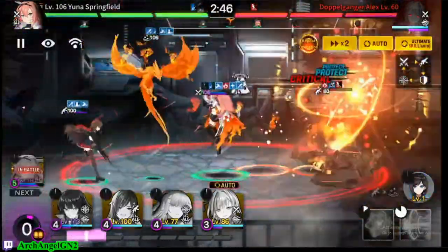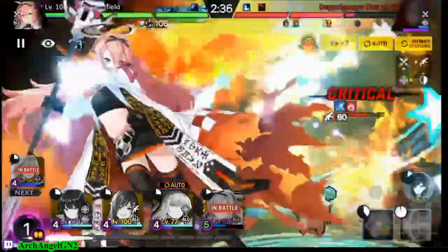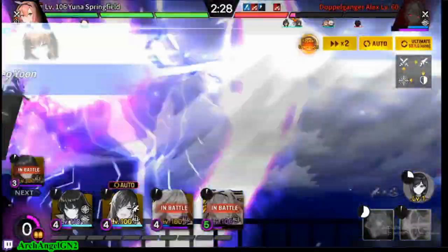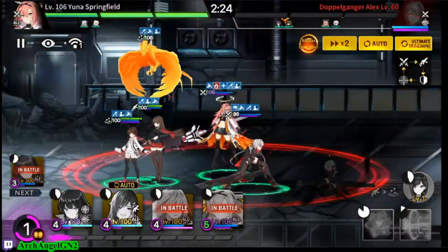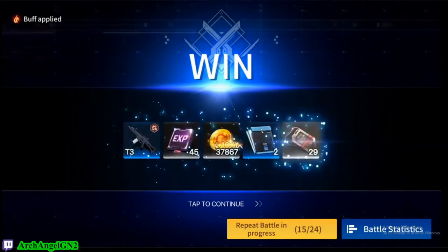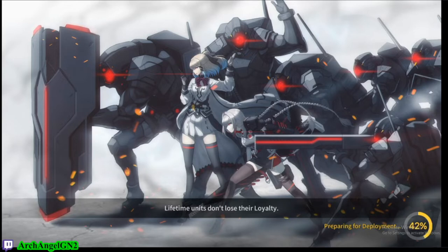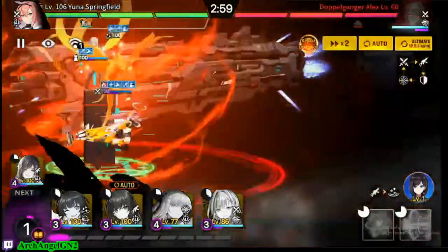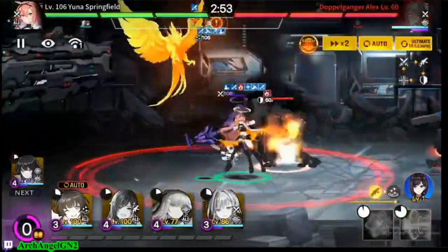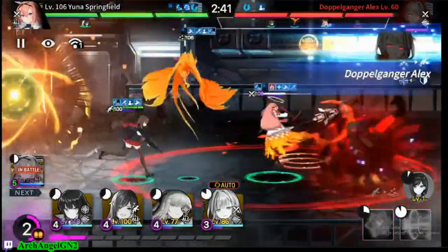For a full breakdown of what gear works for which character, our friends over at Praedwen have a handy cheat sheet — a full alphabetical list of characters and what gear they want for PvE and PvP. Generally, building PvP gear will also cover you in PvE since the character plays mostly the same. If you scroll through that cheat sheet, you'll quickly notice a lot of characters want the same gear, which is why it's easy to move sets around.